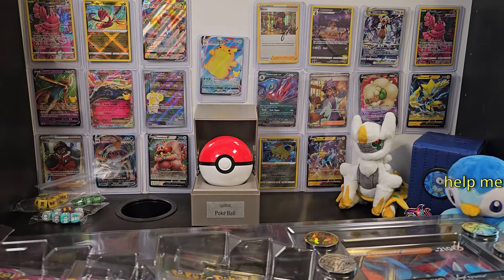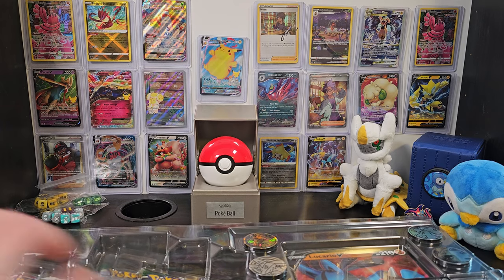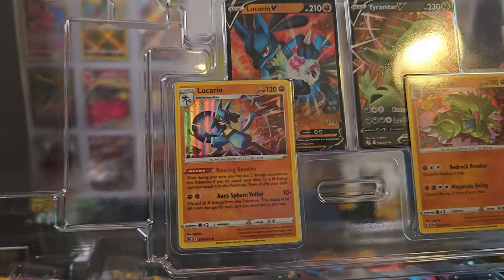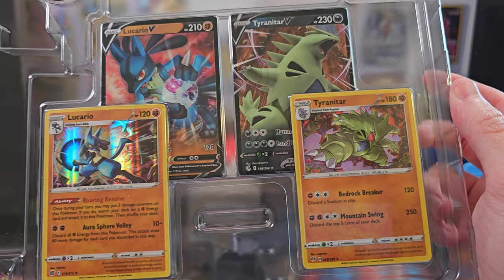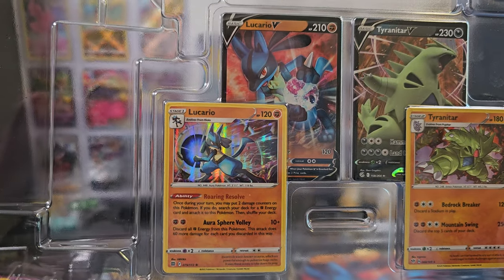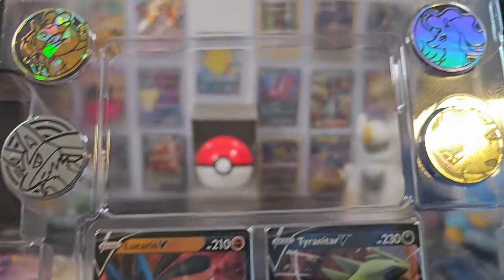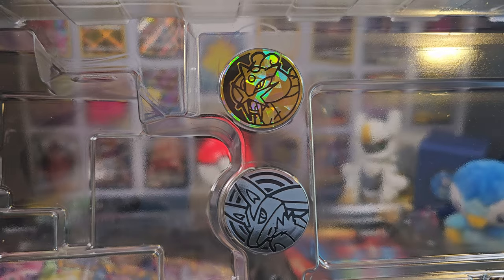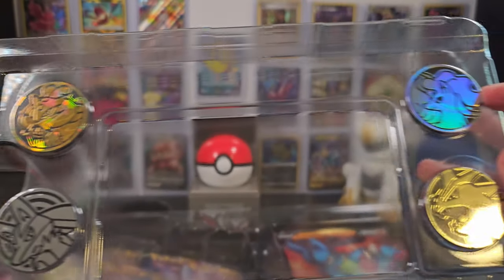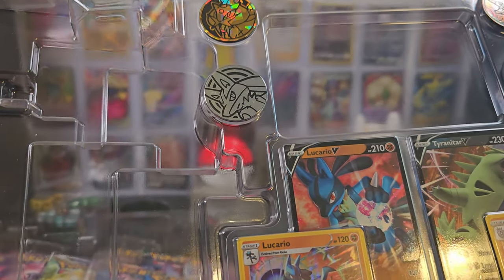The promo cards aren't even a big draw. We have a Holo Lucario, a Holo Tyranitar, and then a standard Tyranitar and Lucario V. Now they're still cool, but obviously the draw of a box like this is not these promo cards. It's not even these 4 coins — Lucario, Raikou, Alolan Ninetales, and Tyranitar. I really don't understand why they threw in Alolan Ninetales and Raikou, but if you guys have any idea why they did that, let me know below.